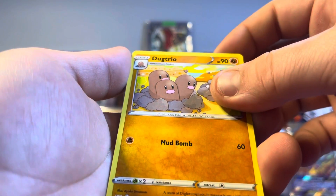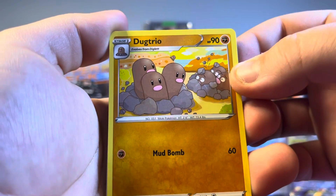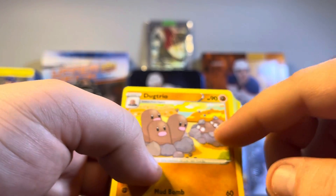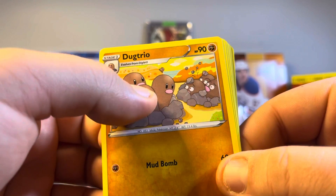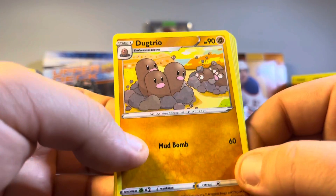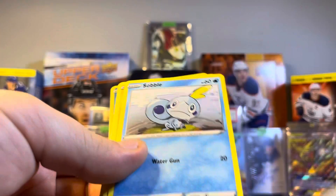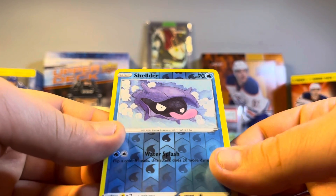Here's a funny thing I saw in a meme: look at the Dugtrio card — look at their noses, and think if those were mouths. They look like they're screaming or singing with their mouths wide open! It completely changes the look of the Pokemon — from looking like a dumb Pokemon to a cute one. Anyway, we got Dugtrio, a Wooloo, a Sobble, a normal one, Rhyhorn, a reverse holo Shellder, and the last card is a Lanturn.